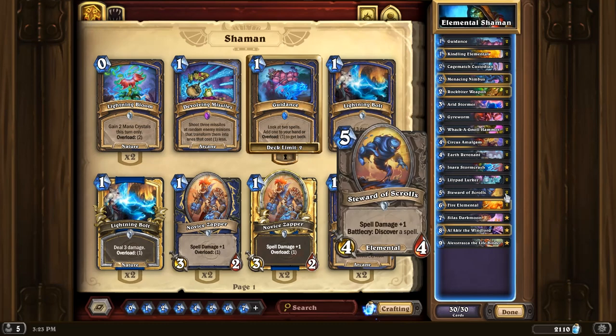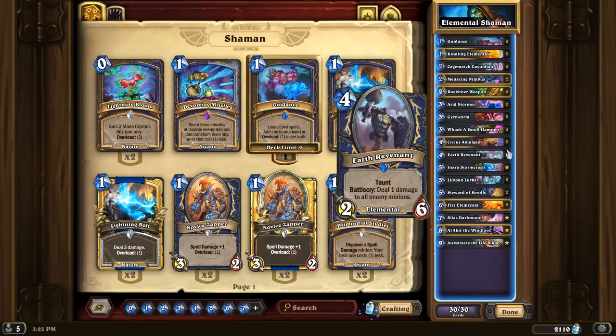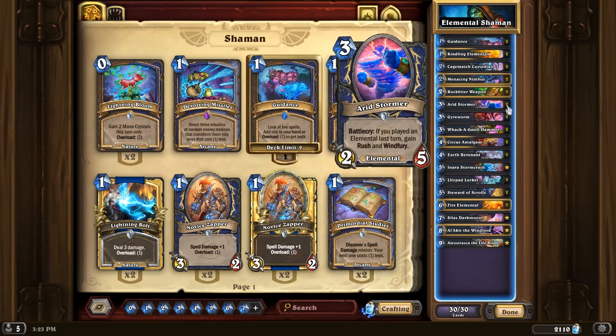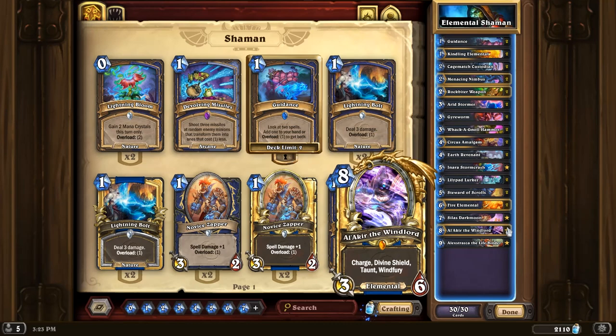We have Steward of Scrolls, another Elemental, which lets us discover a spell. Since this deck doesn't really have a ton of spells, a lot of the effects from our Elementals are sort of similar to spells — like the Hex on Lilypad Lurker, the Earth Revenant effect, and we have a lot of stuff that deals damage like Gyrewyrm or Arid Stormer to clear minions. We also have newly buffed Fire Elemental, which now deals 4 instead of 3 damage, and also newly buffed Alakir the Windlord, who now has 1 extra health.